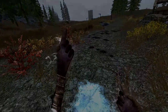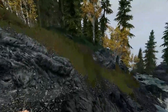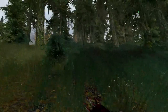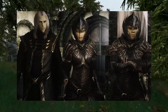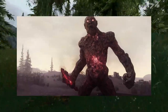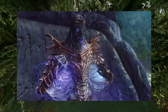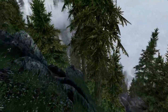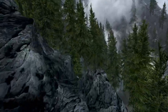For the next section we have armors, weapons, and creatures — all texture mods to make items and creatures look more aesthetically pleasing. First is aMidianBorn Book of Silence, which provides high-quality textures for various items and creatures made from scratch and is still performance-friendly for VR. I suggest downloading individual textures from the mod page rather than the complete edition, for more customizability.